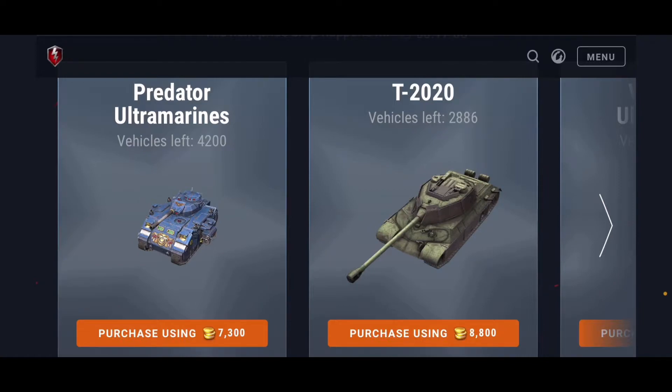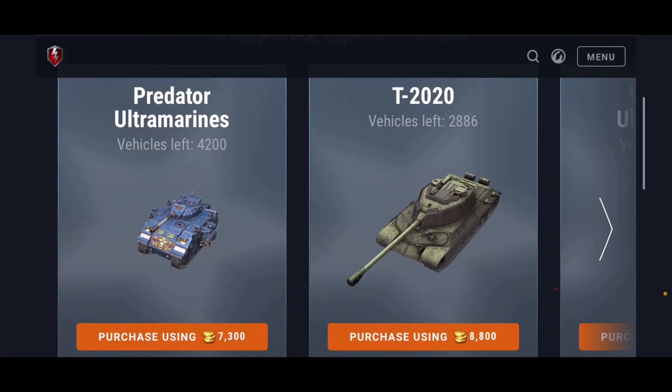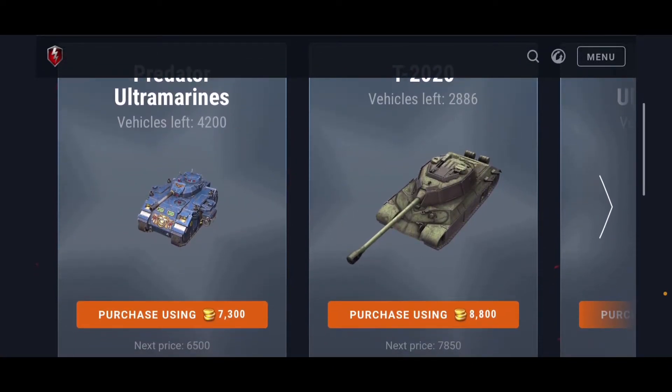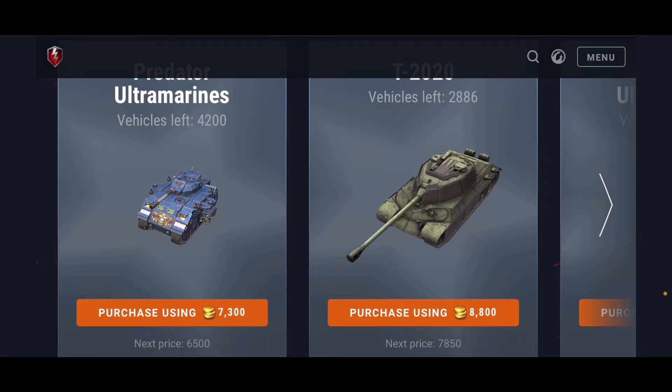The Predator Ultramarines is one of the tanks I would avoid, and the Vindicator is the second — spoiler alert. From what I've heard from pretty much every other YouTuber and players in general, these tanks are not that amazing or good overall. There's nothing really special about them except for their designer look, unless you're a collector or you really want them, I do not recommend them unless the price gets down very low, like possibly 5,000 or even 4,000 gold.